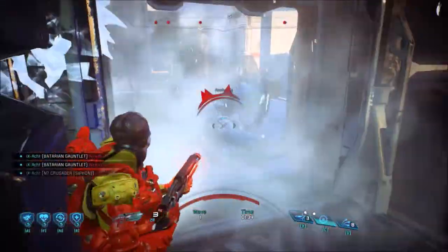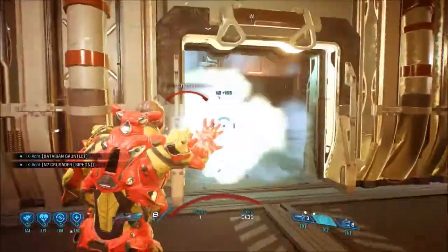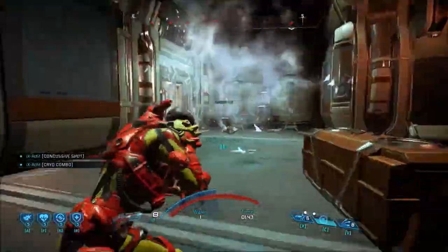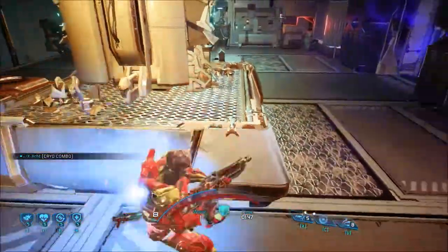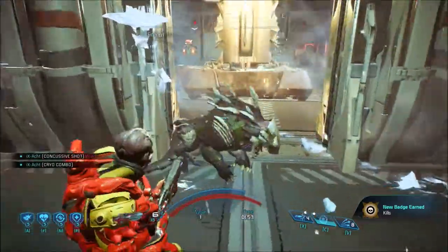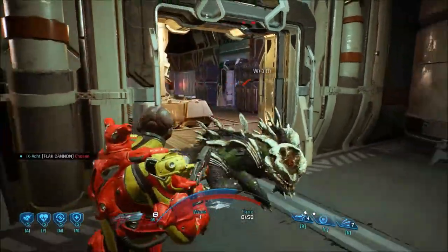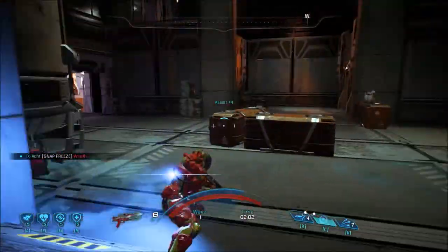The first wave is made of three Wraiths. Snap Freeze is very useful to paralyze them and be sure that they don't jump at you at the very last moment. And the rest of the wave is made of enemies who, like Wraiths, only have health. So it's not really difficult to kill them.